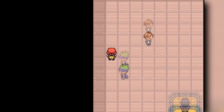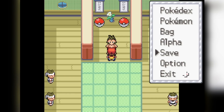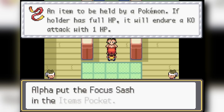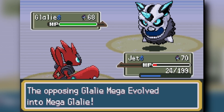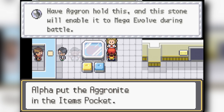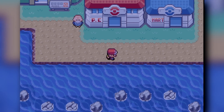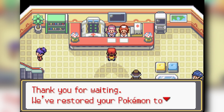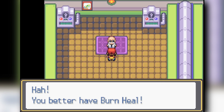We get a Life Orb for Ninjask which will be useful down the road, then show Chuck a Terrakion to get the Focus Sash. We beat Pryce very easily with mega Scizor, getting a Choice Scarf from him. Jasmine is a bit of a waste since we don't have physical attackers that really need a Choice Band — Scizor already has a Mega Stone.